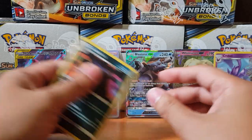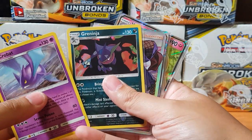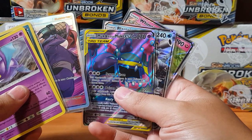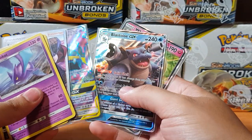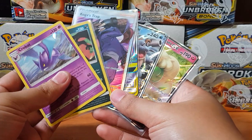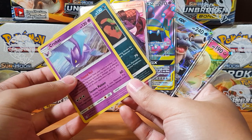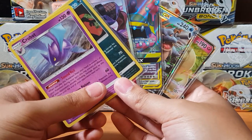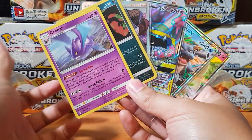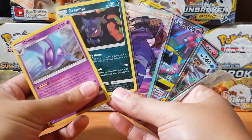Let's summarize what we pulled today: we got the Crobat, the Greninja, the Koga's Trap, the Tag Team Muk and Alolan Muk GX, the Blastoise GX, and the Whimsicott GX. Not too bad guys! I want to thank you guys for tuning in today. Like always, if you can subscribe, hit that notification button so you're always updated when I upload videos. Comment down below what you guys wanna see next — should I open more of these or go back to Team Up? Your choice guys, let's go. I'll catch you on the flip side, peace!